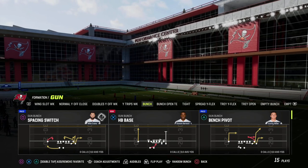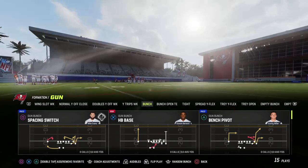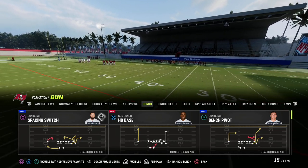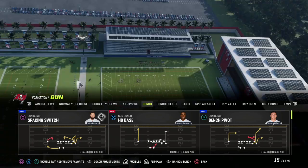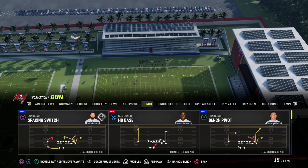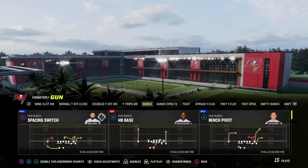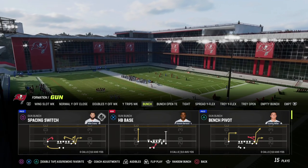This bench pivot play is really good this year. It's out of the Washington playbook. If you're watching this and you're not a Patreon member yet, I'd really encourage you to consider joining for only $10. You're going to get access to all of my Madden 23 offensive and defensive eBooks, including the Washington offensive eBook as soon as we launch it. I'm planning to launch this eBook within 48 hours of August 16th, so sometime between August 16th and 18th, we'll have a complete eBook for you out of the gun bunch out of Washington.